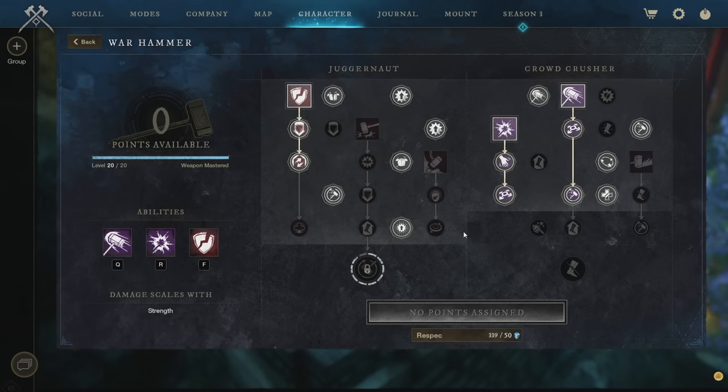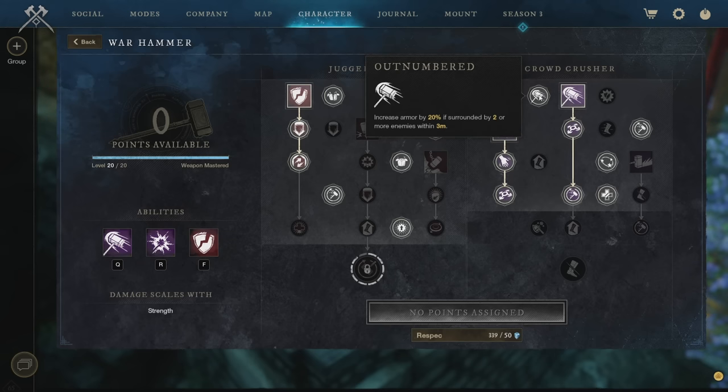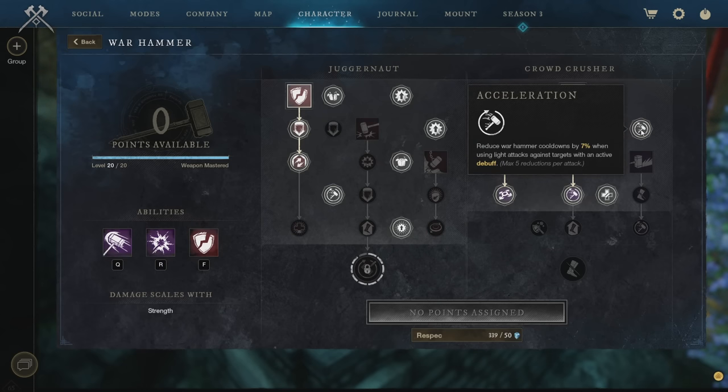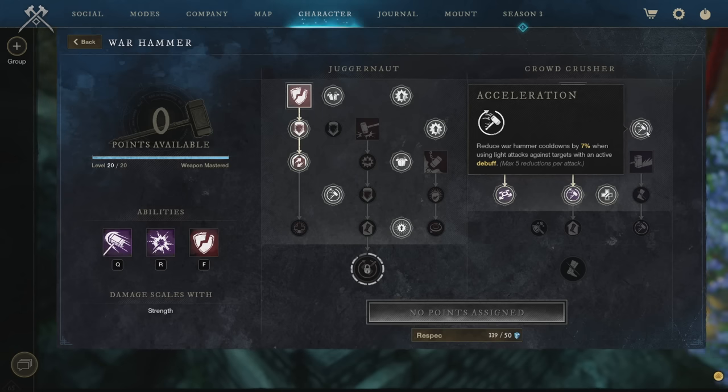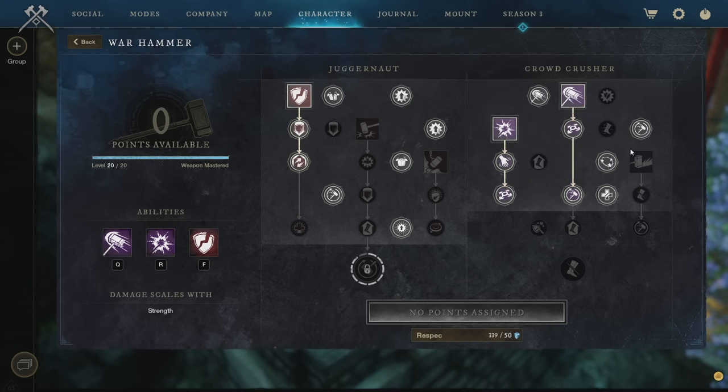Heavy attacks reduce cooldowns by 7% and deal 35% extra damage after one second of taking damage. This setup focuses on boss fights where you use more heavy attacks between skills, rather than the ad pull pattern of ability then light attack. Key passives: 20% increased armor when surrounded by two or more enemies within 3 meters, and cooldowns reduced by 7% when using a light attack against a target with an active debuff. In ad pulls you can crowd control an enemy with a skill, do a light attack, and keep skills cycling almost constantly.